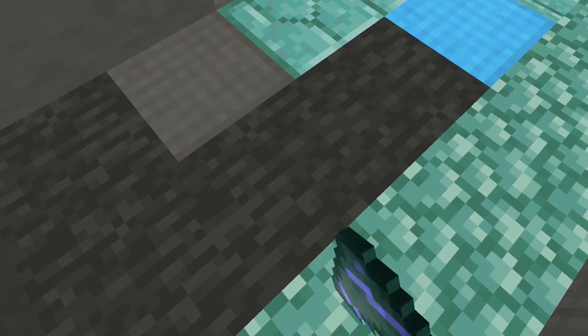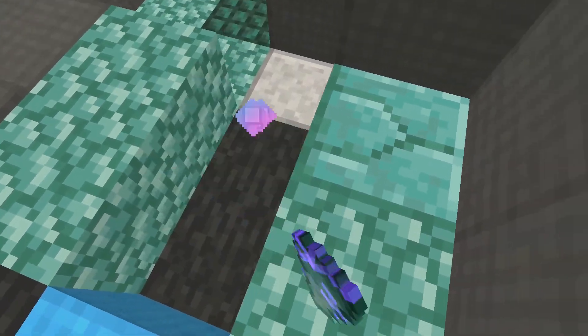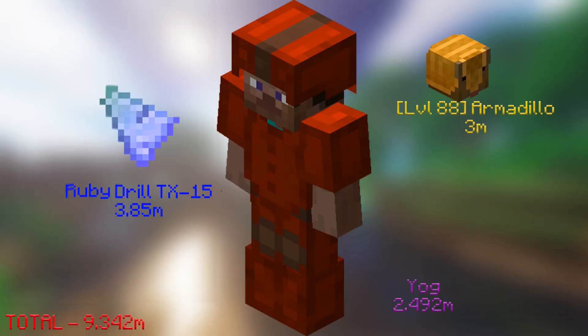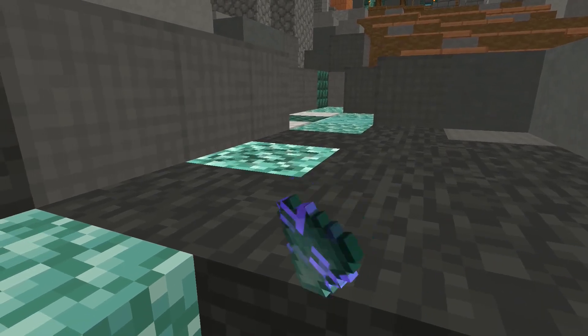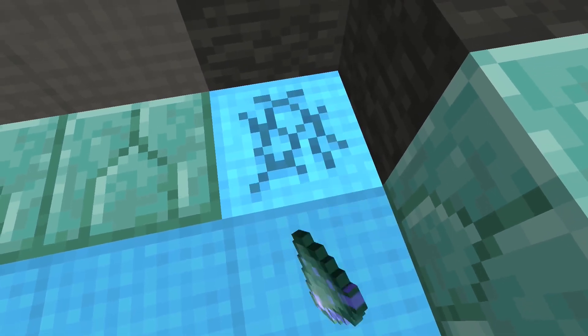For early game gemstone mining, I decided to go for a full set of Yoke armor with Fine Topaz gemstones. The drill I used was a no-pristine Ruby Drill. The entire setup cost me 9.342 million coins. After mining for 30 minutes I made 175k coins from the gemstones, meaning I would make 350k coins per hour mining gemstones.